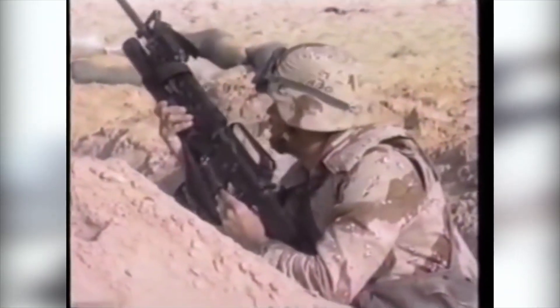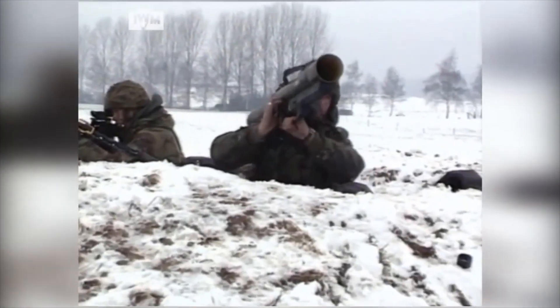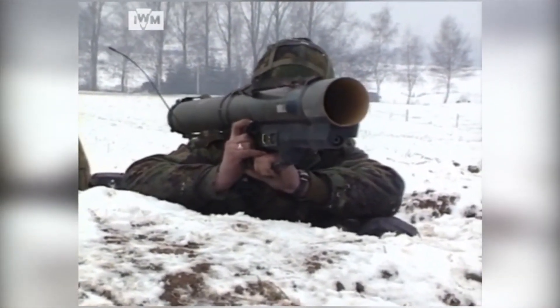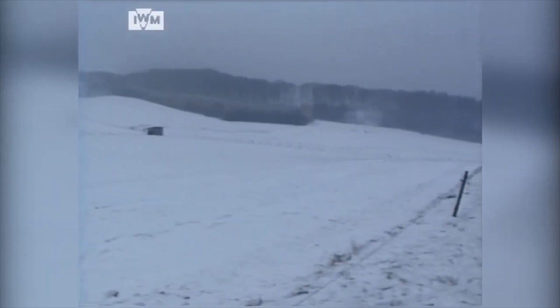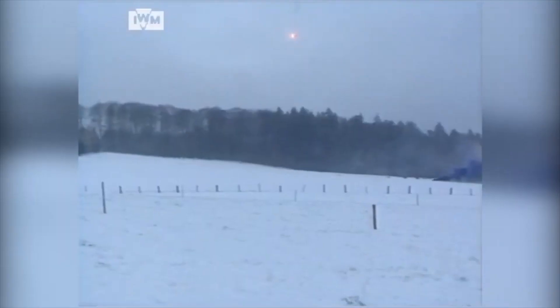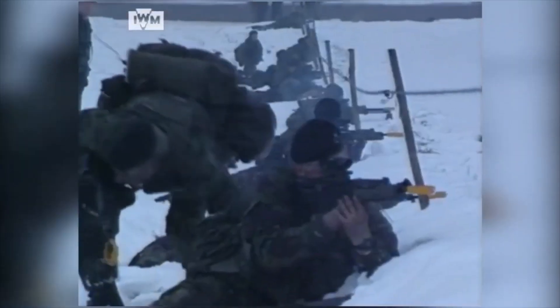Step 4: Assault step. Blood for the blood god. Units charge into close quarters to beat the enemy to death with their rifle butts or crush them underneath their treads. Infantry teams don't get saves in close combat, so be wary. Keep in mind that you will be fighting over objectives instead of just killing each other — although that is a healthy approach to winning — and plan your strategy like a true armchair general.